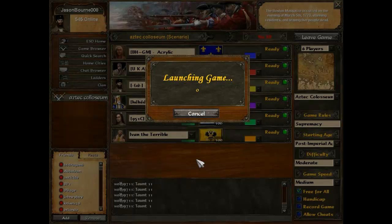Okay guys, today we're going to be looking at another scenario in Age of Empires 3. This one is called Colosseum, but this one particularly was called Aztec Colosseum. I don't think that makes too much of a difference. There are probably versions of Colosseum that are less glitchy or more fair and balanced than others, but this one seemed pretty good.